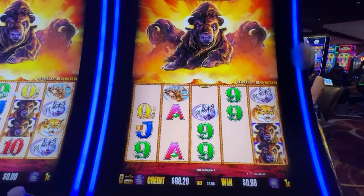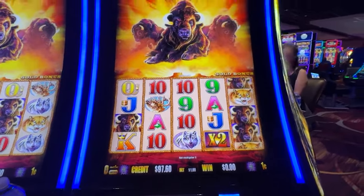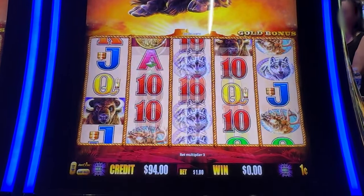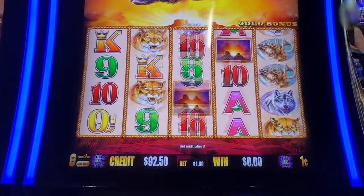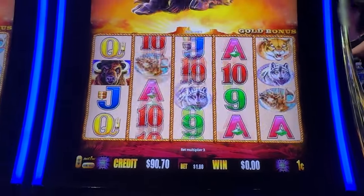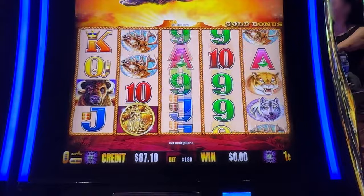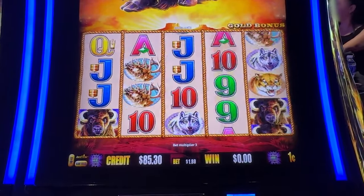Looks like there's a glare there. Three coins gets us that bonus — we get eight free spins with three coins, we can make magic work.